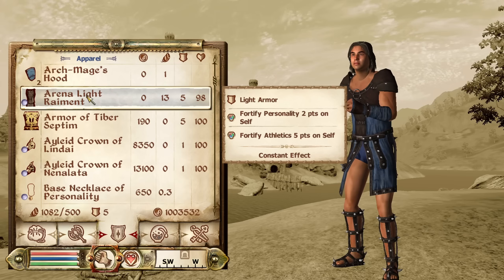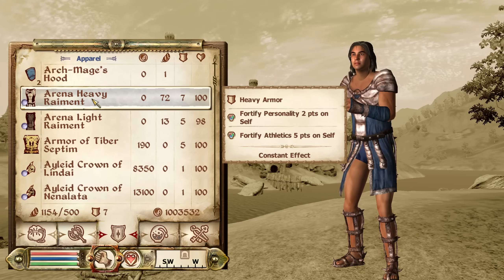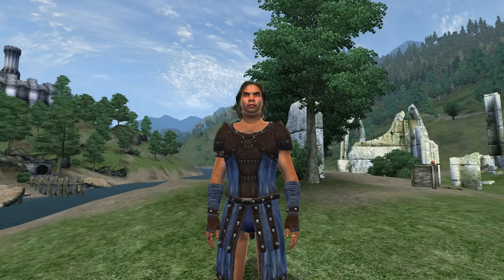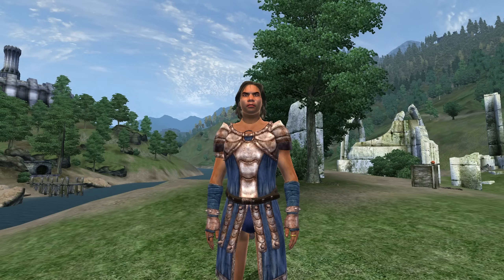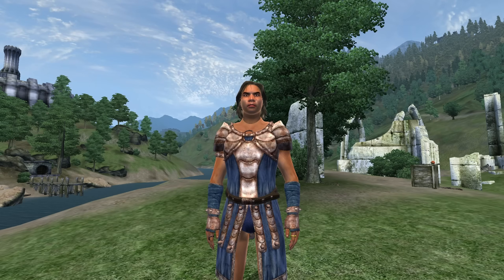Then we have the Arena Raiment. The Arena Raiment can be acquired by signing up to fight in the arena. It comes in both light and heavy armor options and has the enchantments of Fortify Personality for 2 points and Athletics for 5 points. The light armor has an armor rating of 10 and the heavy has a rating of 15. Both have values of 0 gold.